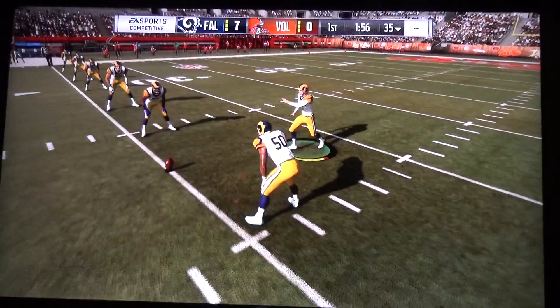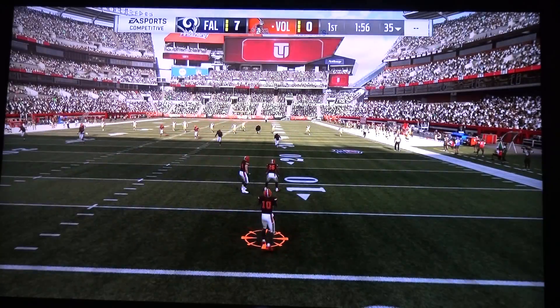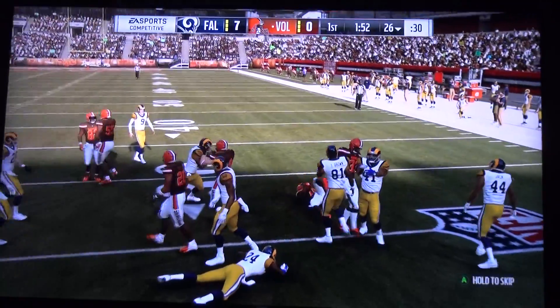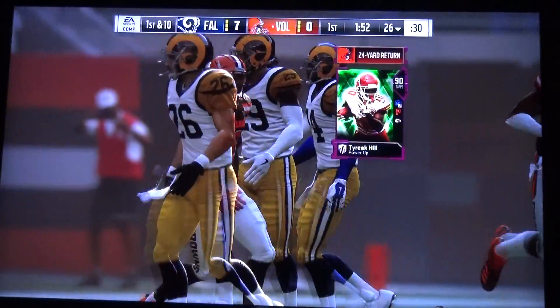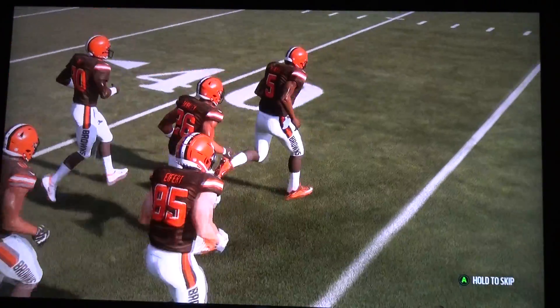Gold now out to kick it away. Here's the dangerous Tyreek Hill — he'll take it up past the 25 to the 26-yard line. So here come the Browns for their first drive on offense.